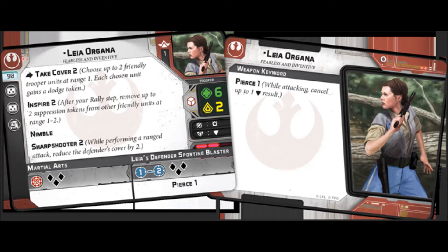She's got Take Cover 2 as an action: choose up to two friendly units at range 1, and each chosen unit gains a dodge token. This applies to herself, because it says 'friendly' — it doesn't say 'other friendly.' Then she has Inspire 2: at your rally step, move up to two suppression tokens from other friendly units at range 1 to 2. So when Leia activates and takes her rally step, she moves two suppression tokens. Pretty good, though her courage is only 2, so it's not super great.